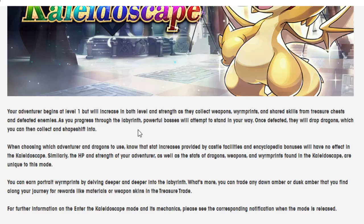Your adventure begins at level 1, but will increase in both level and strength as they collect weapons, worm prints, and shared skills from treasure chests and defeated enemies. As you progress through the labyrinth, powerful bosses will attempt to stand in your way. Once defeated, they will drop dragons which you can collect and shapeshift into. When choosing an adventure and dragon to use, know that each stat increase provided by castle facilities and encyclopedia bonuses will have no effect on the Kaleidoscope.